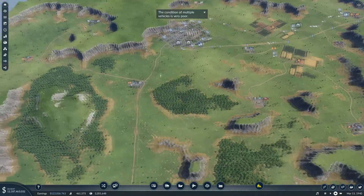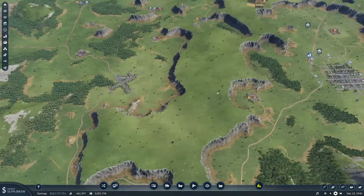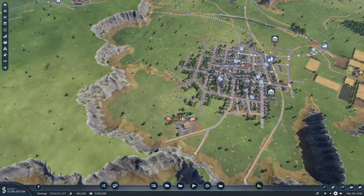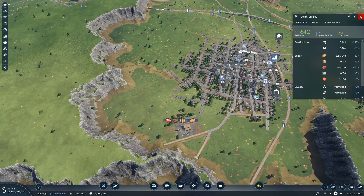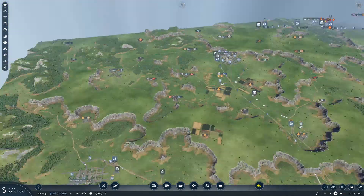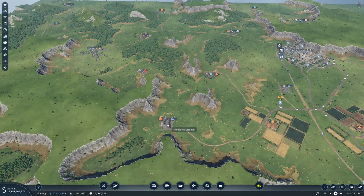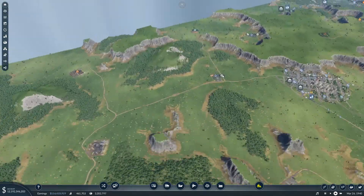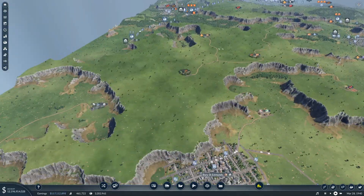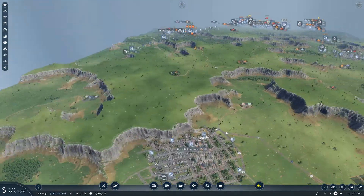We've also got machines here, and at the moment Bury St Edmunds needs machines, and Polgate needs machines as their primary requirement. We've got coal and iron here, a steel mill, and also the ability to make machines. The fun bit is going to be bringing these into power because we're probably going to have to put a road up onto this high level.